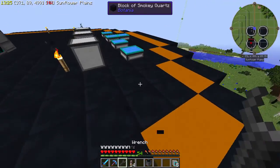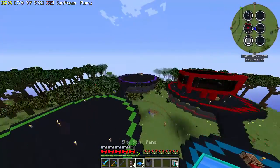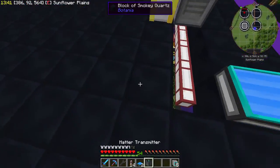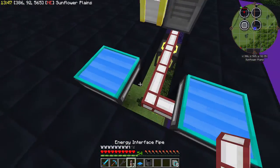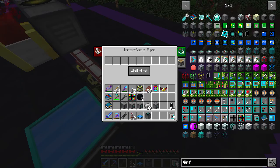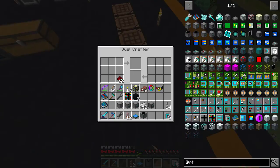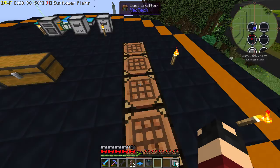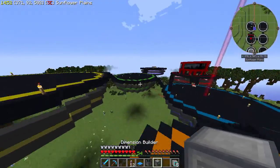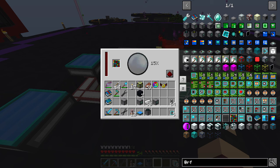Let's grab another solar panel from over here - they don't exactly need them very much. Let's just put these on here and here, change these to extracting so the actual thing is getting energy. Now we place the Dimension Builder here - we'll throw in the dimension. It is building it, all nice and good. That's actually really quick. So now this is getting RF - I'll be right back when this is filled with RF, just so we're safe.